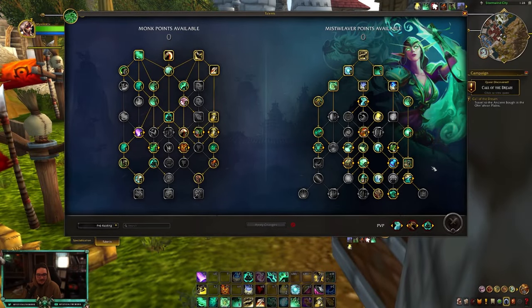That is every single build you're going to need for 10.2 no matter what content you do — there's always an option to either cast or fist weave depending on what you want. Overall I think mistweavers are looking relatively solid and I'm looking forward to seeing how we do in raid, Mythic Plus, and PvP. If you have any questions, or any builds you want me to try or share, please let me know — I love messing and tinkering with things. Hope everyone has a fantastic rest of your day, and I'll see you later!